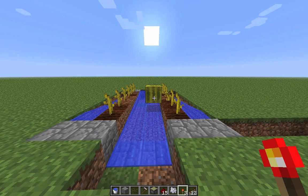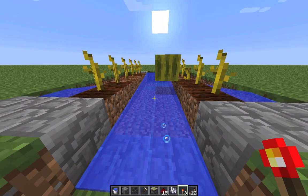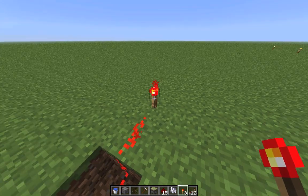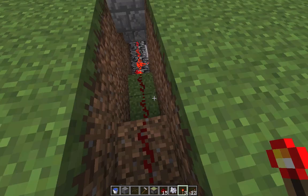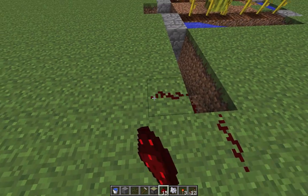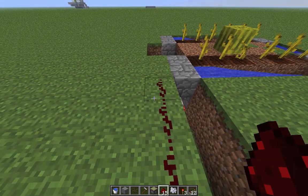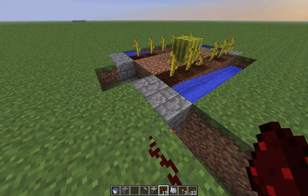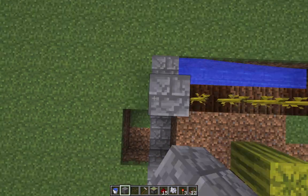Now next we have to push the melon downwards so it will slice up into individual slices. Let's run the redstone over here. Then we have to build another floor — a second layer of sticky pistons.